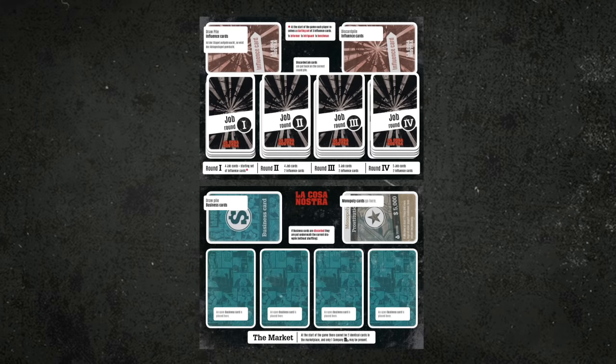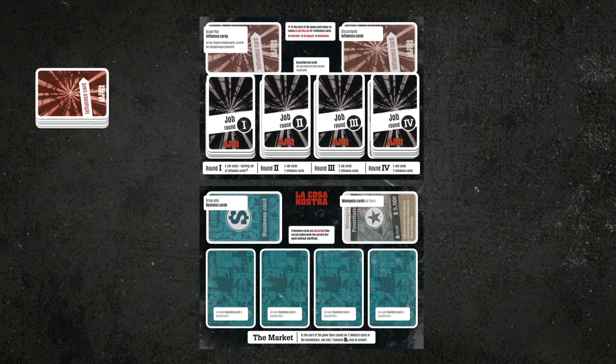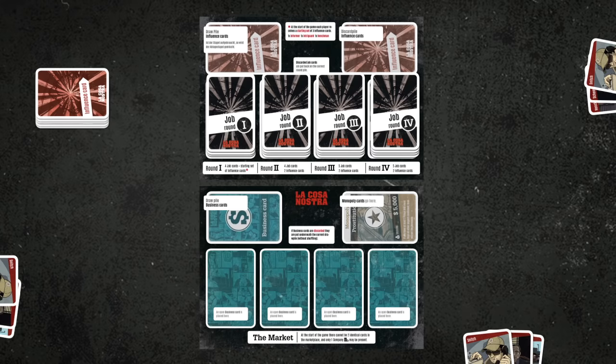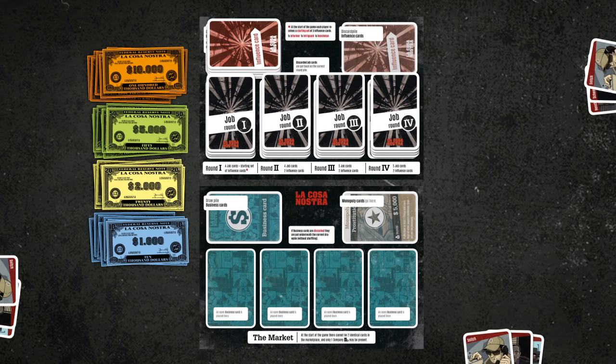Then take the influence cards. Every player starts with specific influence cards. This starter set consists of a snitch, a schemer and a henchman. Shuffle the remaining influence cards and place them on the spot indicated on the mat. Money is sorted and placed next to the mat for easy access. Finally, place the monopoly cards on the respective space on the mat.